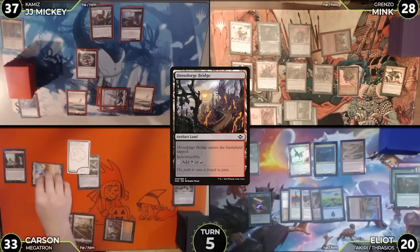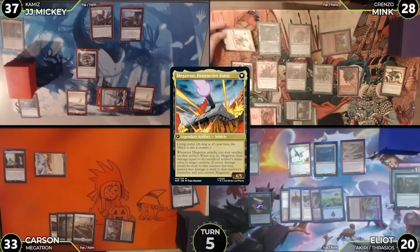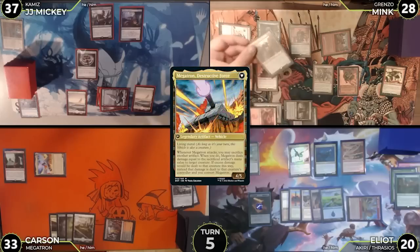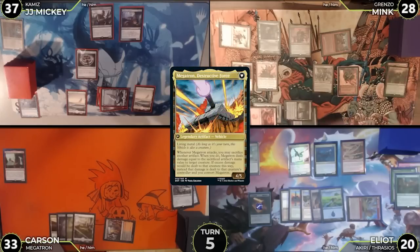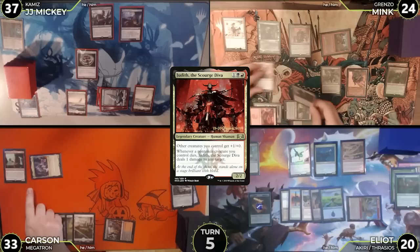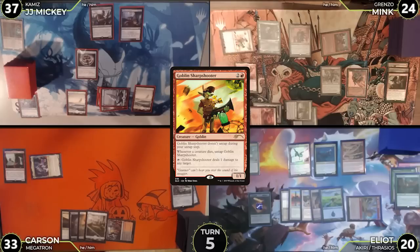Carson untaps, draws, plays Drossforge Bridge tapped, attacks Mink with Megatron. The attack triggers Megatron and he sacrifices Cauldra Complete targeting Hobgoblin Bandit Lord for seven damage. The germ dies to state-based abilities triggering Goblin Sharpshooter. Mink activates it targeting Carson for one, untaps and activates again for another one to Carson. The Hobgoblin dies and four excess damage goes to Mink's face via Megatron's ability, converting Megatron and triggering Judith and Sharpshooter. Mink points the Judith trigger at the newly converted Megatron and blocks with Dockside Extortionist. Dockside dies, triggering Judith and Sharpshooter again. Mink uses the Judith trigger and Sharpshooter to finish off Megatron, killing it and untapping the Sharpshooter. Carson passes.